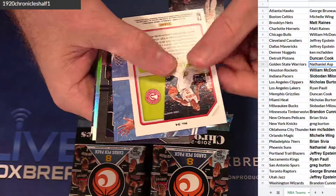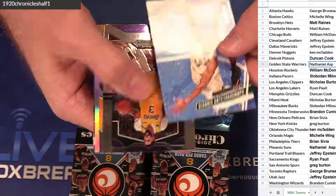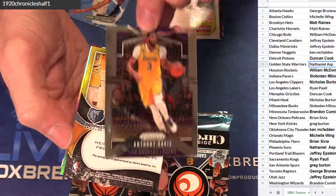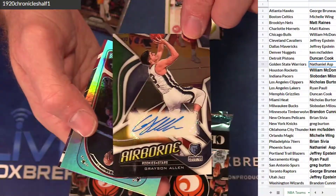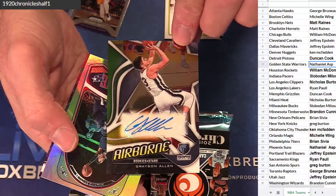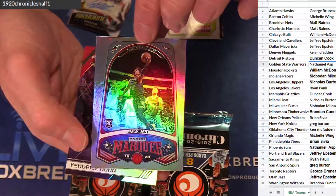Got Hunter. Hunter. Got a Giannis Red — $1.49. And Davis Prism. Yes, sir. Grayson Allen numbered to 99. Airborne. Like a Rookies and Stars auto — pretty cool there for the Grizz. Duncan. Get you a jaw as well.